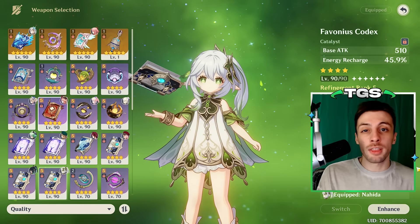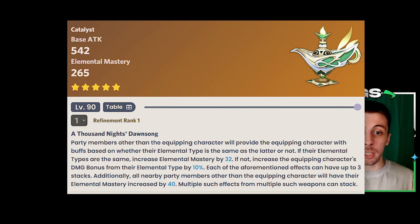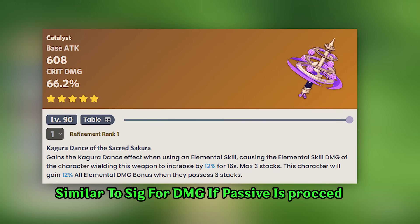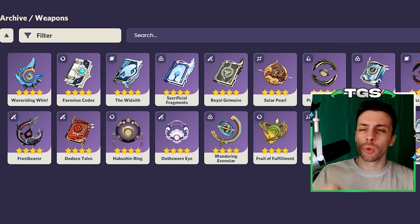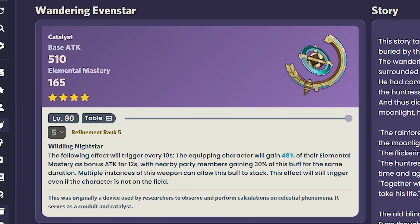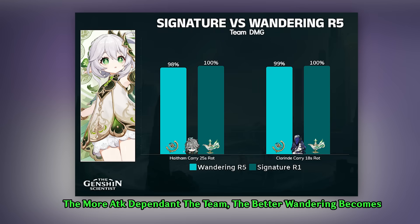Weapons wise, she has quite a few options. Mainly her signature weapon which plays to her strengths perfectly because it provides her with a lot of elemental mastery and damage bonus while also giving an elemental mastery buff to the rest of the team, which, while small, is nice to have on quicken teams. Besides this obvious choice, you can go a couple different routes. For example, you can give her other 5-star options like Kagura's Verity to increase her own damage output. Her 4-star options are also pretty good, mainly because a lot of catalysts buff elemental mastery by a lot. The best one would be the Wandering Evenstar, since its passive also gives attack bonuses for the rest of the team. This effect's strength varies depending on who she is paired with, but since it's extra support for free, it's always nice, and it even makes the weapon competitive with her signature on some teams.